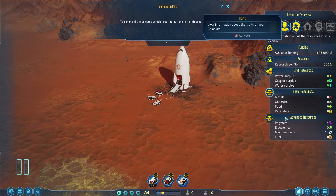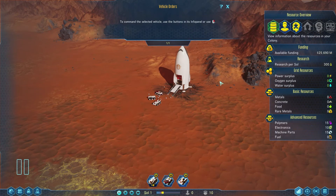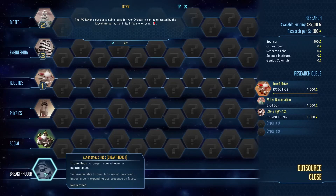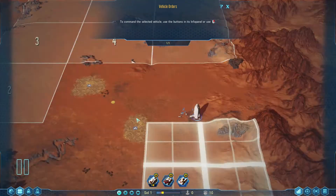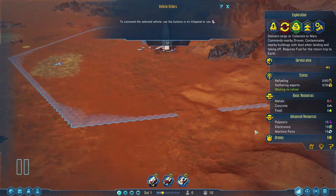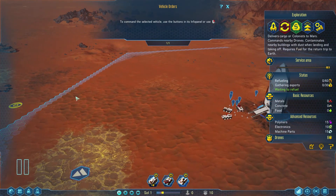Over here is our overview — our entire colony overview showing all resources, grid resources, research, funding, and colonists. We also have three different rovers: the RC rover, RC transport, and RC explorer. All our drones have to be within range of either a drone hub, RC rover, or spaceship. You'll notice the big hexagon around our spaceship — that's essentially the range our drones can go. If I send drones to build outside that range, they won't be able to.